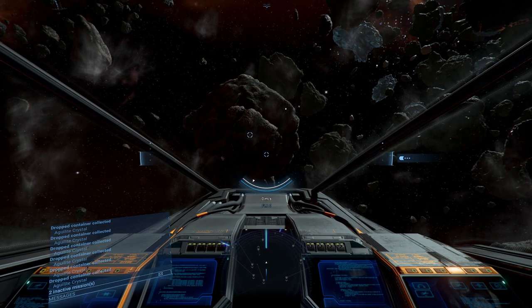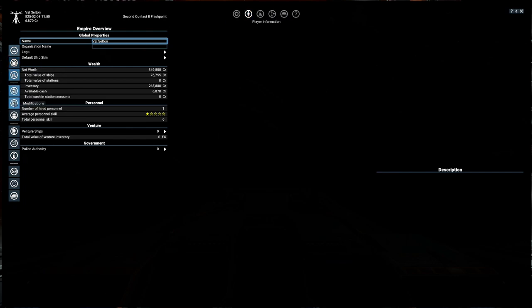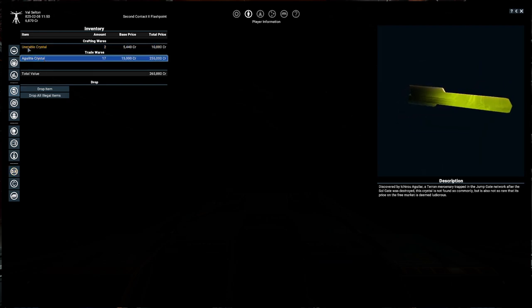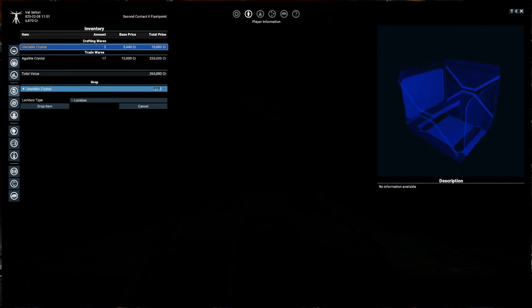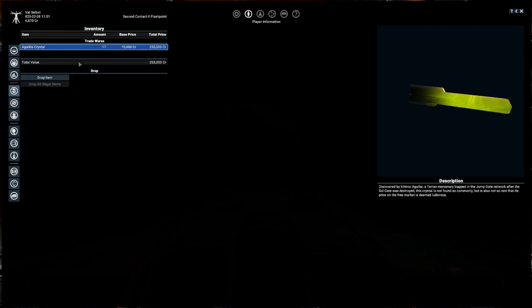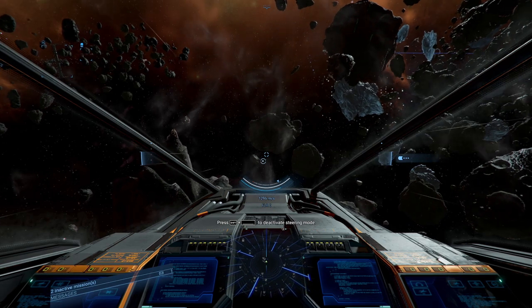The easiest way to get your inventory is press the M key and go to your player information, then go to your inventory. Straight away - unstable crystals and agri-like crystals are the ones we got. The illegal item is only illegal in certain areas - it shows in an orange color. What you want to do is drop the item - unstable crystal - you can drop it with or without a lockbox. We got ourselves some agri-like crystal: 255,000 credits from just 17 crystals. That's probably not going to be enough for a ship, so carry on looking around.